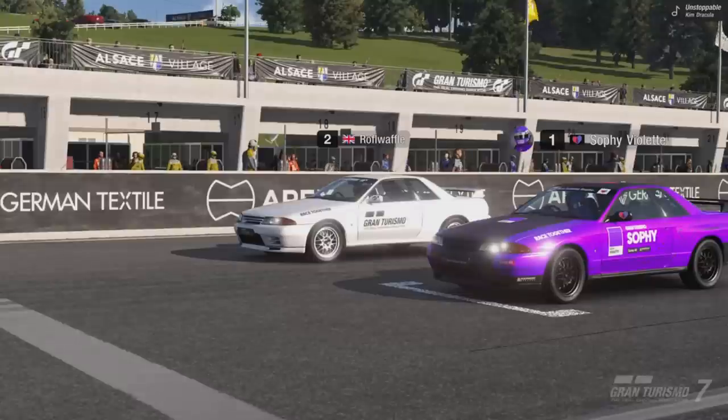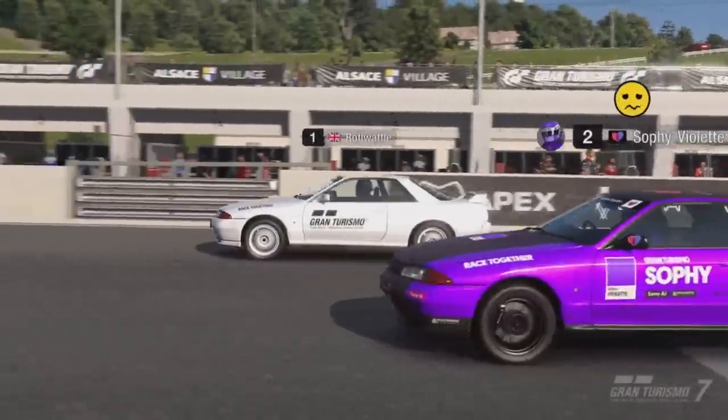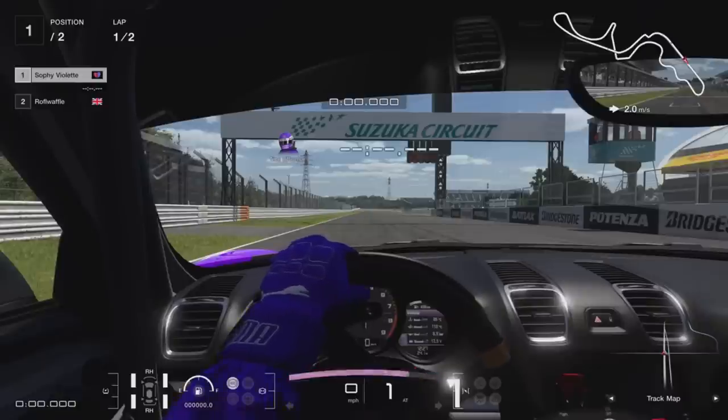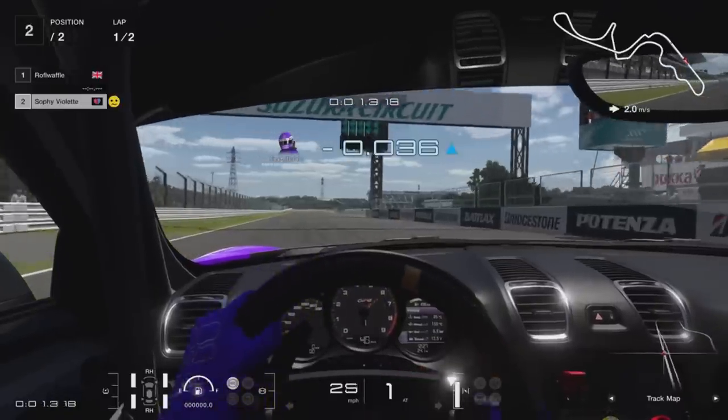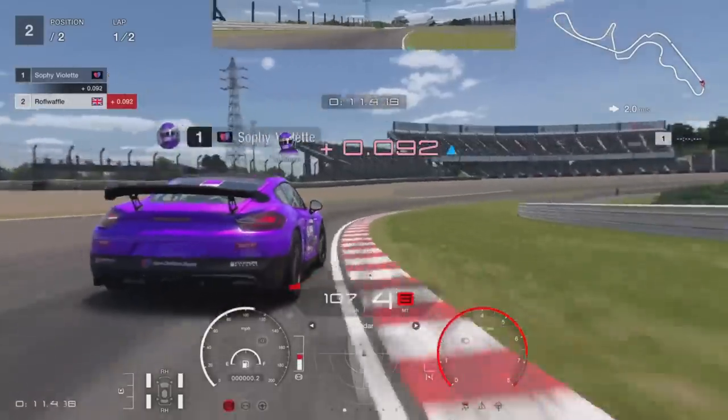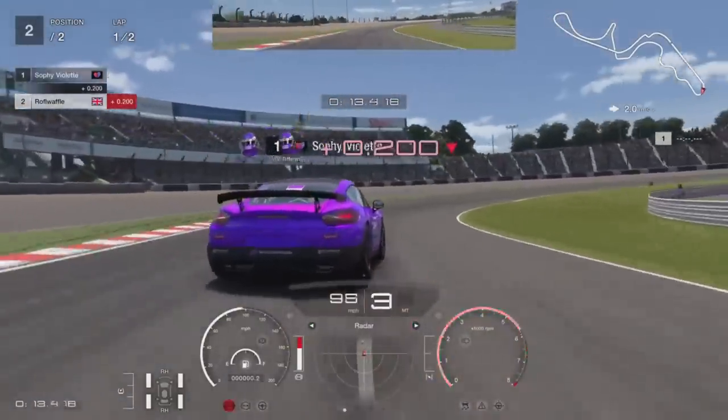Another thing was that at a couple of the tracks in the 1v1, it would turn sharply at the start and compromise its speed. At Alsace, it steers hard to the left, away from the player and onto the racing line, and at Suzuka it does the opposite - turning hard right towards the player. I'm not really sure why, but at least this makes it easier to get in front at the start, because if you let it get ahead initially, you've got no chance.